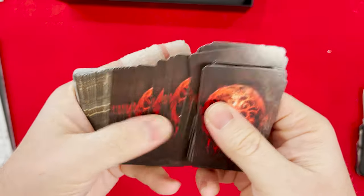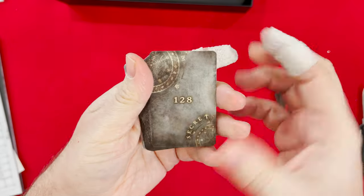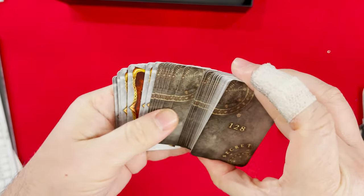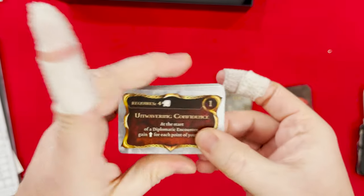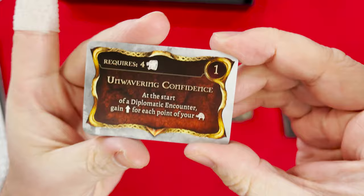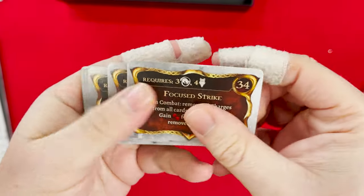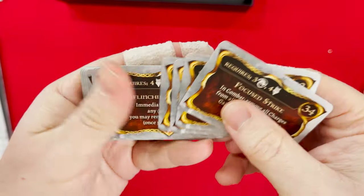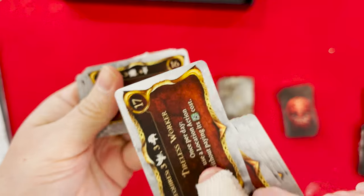We got some ancient items — a bunch of those. And more secrets. These look like your character upgrades — they're double sided and you have to choose what you want to be, what you want to do. There's your requirements for getting them.